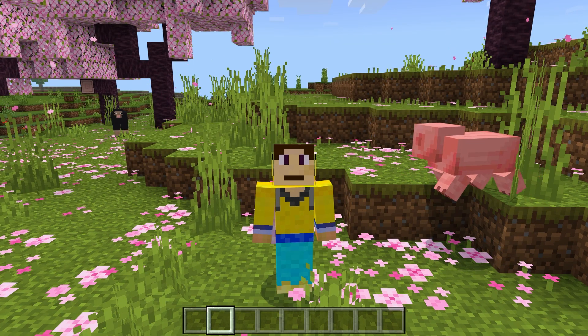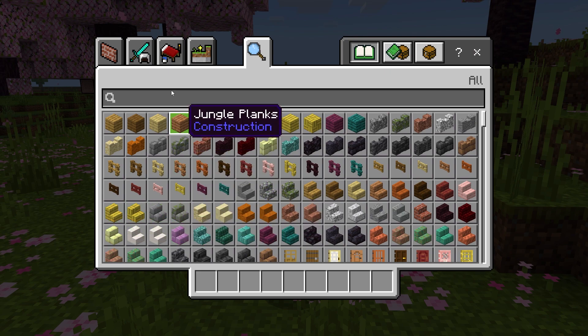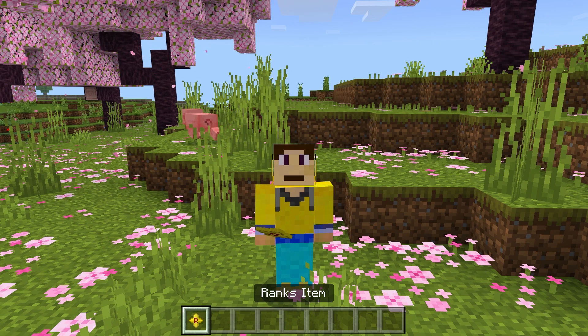Firstly, you will need to be the operator of the world or have the tag 'admin' on yourself to be able to use this item. To find the item you need, go into your inventory and go to the nature tab — it'll be at the bottom right. It's called the ranks item if you just want to search for it.